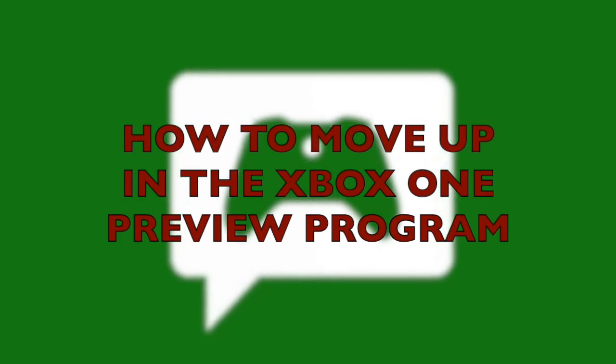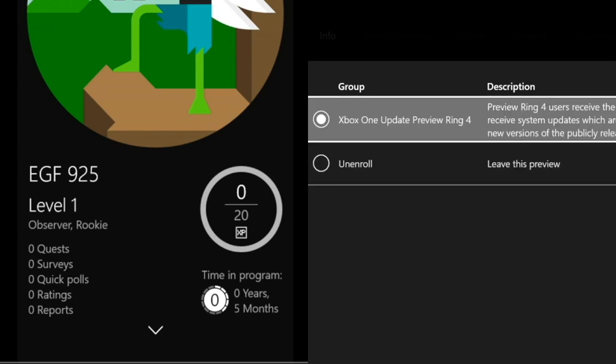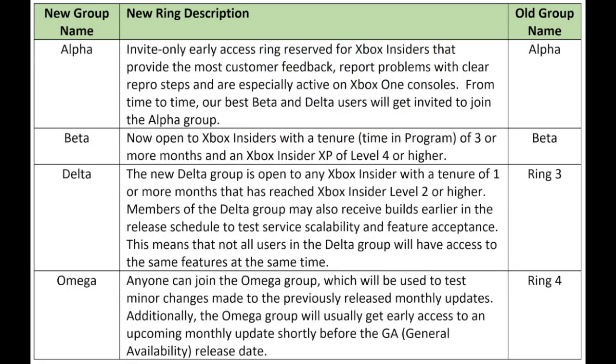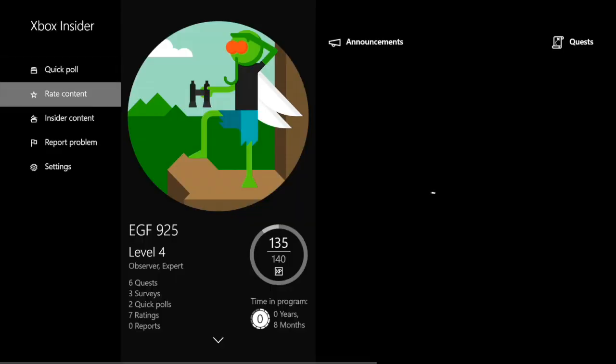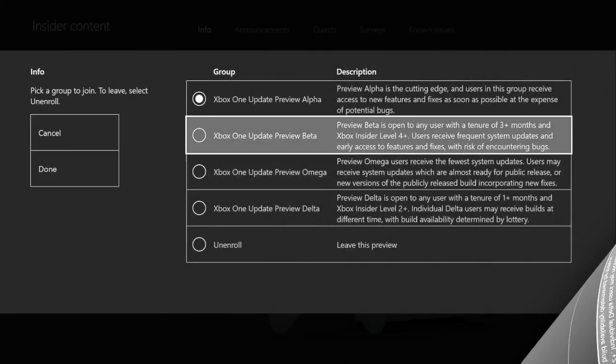What's up, this is bet925. I'm making another video here and I'm going to show you how to move up from ring four — now called the Omega ring — in the Xbox One Preview Program, and how to move up through each ring. So there's Beta, Delta, and Alpha. As you can see right here, I moved up to level four, and I'm going to show you how I did that.